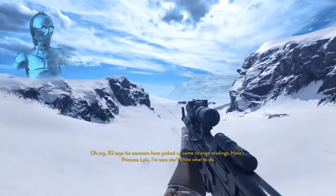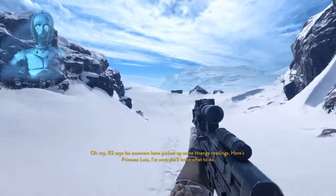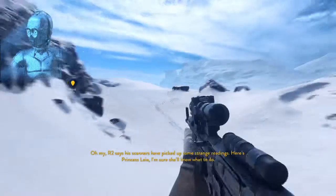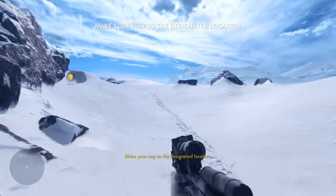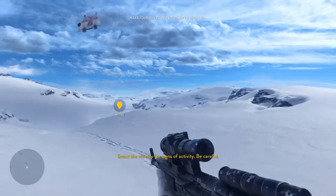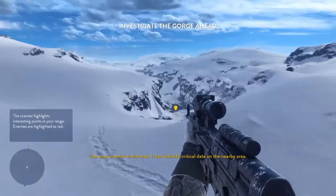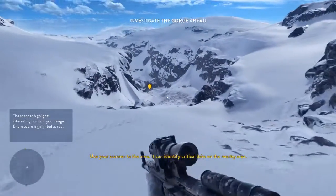Oh my, R2 says his scanners have picked up some strange readings. Here's Princess Leia — I'm sure she'll know what to do. Make your way to the designated location. Scout the vicinity for signs of activity. Be careful. Use your scanners to scan the area; it can identify critical data on the nearby area.